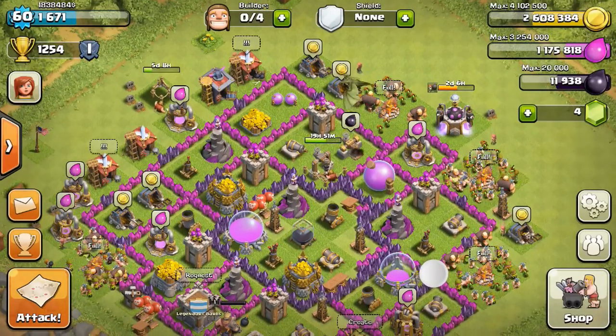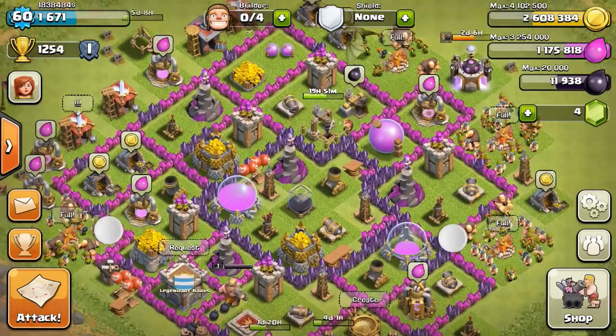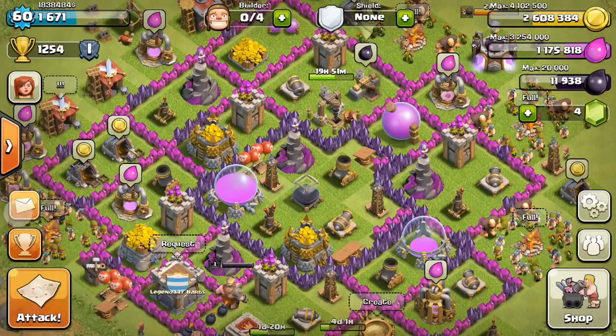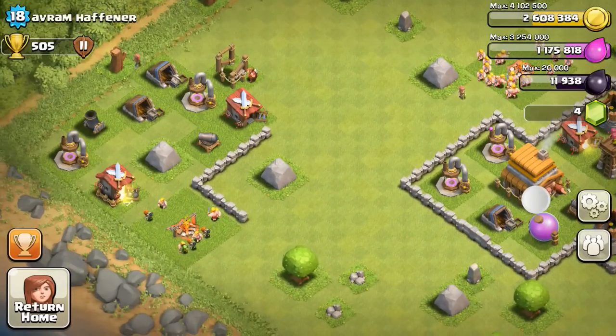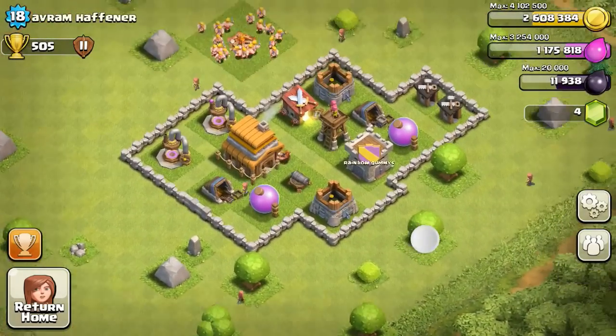Yo, what is going on guys? It's KillLogue for the win here, bringing you guys what is quite possibly the worst attack — the worst, not even an attack — the worst attempt of an attack in all Clash of Clans history.